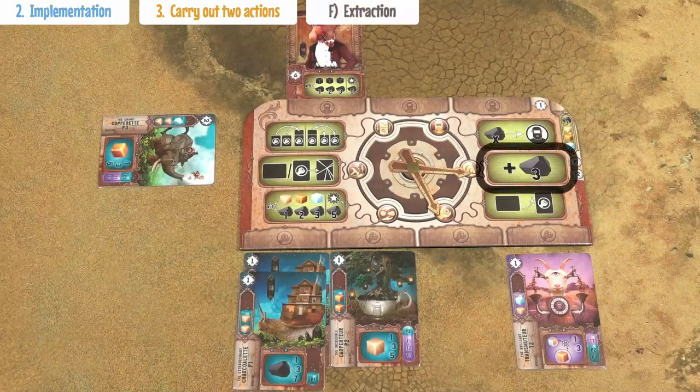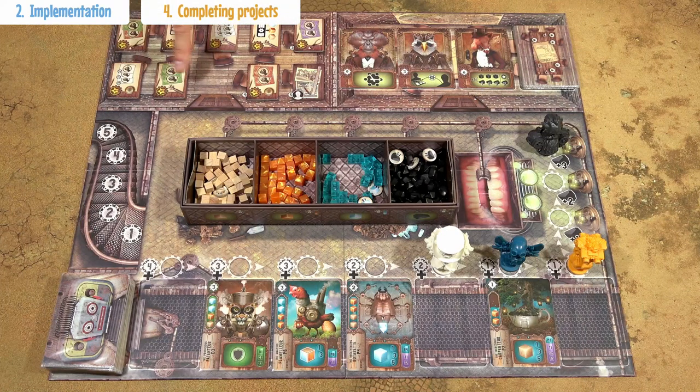The last action allows you to get 3 charcoalium. In the fourth step, check if you have fulfilled the necessary conditions to complete one or more projects. If you did, place your marker on the project, take the victory points, and put them behind your player screen.